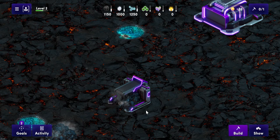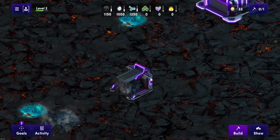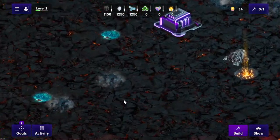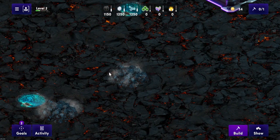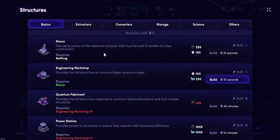Before we go any further, I must mention that in order to get this building you do have to have an element on your land called an outcrop. These are basically piles of rock that have steam coming out of them. If you have one of these, they will allow you to construct the Sediment Excavator.